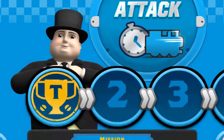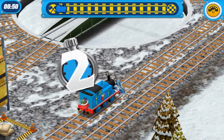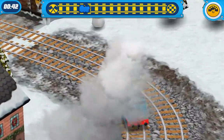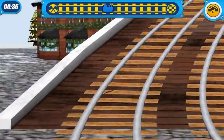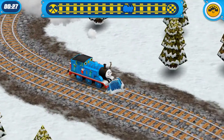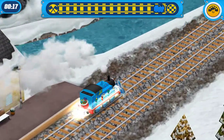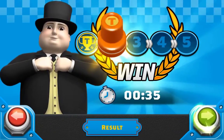Select mission to play single mode. Try to go as fast as you can. This is Henry and this is Thomas. All aboard! Here we go! Be careful. Here we go. Well done! You have completed the missions!